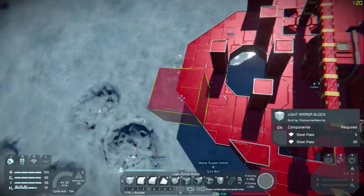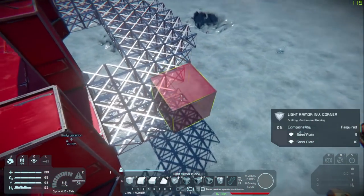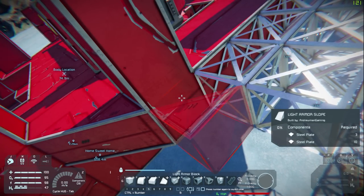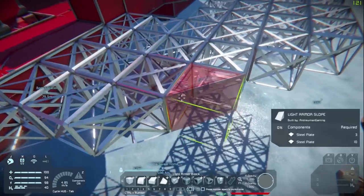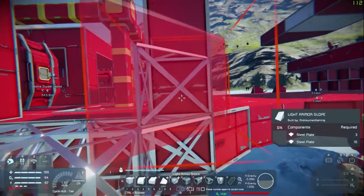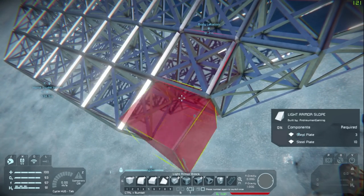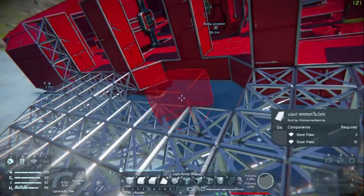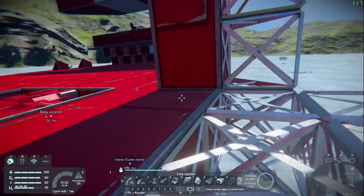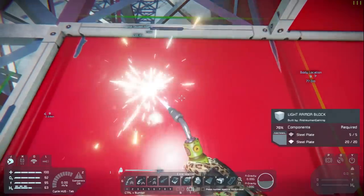Let's get these slanted blocks in and we'll be set. We want them on the side — one, two, three, four — then some slanted blocks facing the other way. Now let's do this side the same way, one, two, three, four. That last one shaped itself automatically — wow, that's something to lighten up my day! Now let's do the inside ones here. We're not getting that glitch anymore where it was messing us up when flying and welding at the same time.